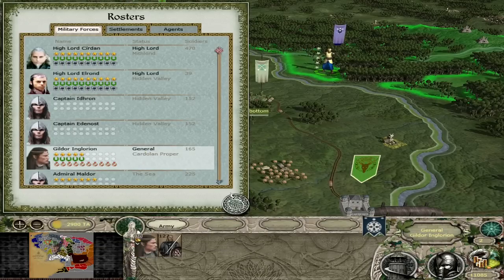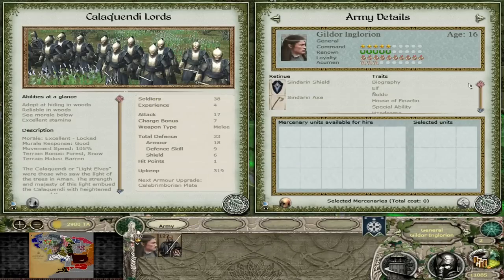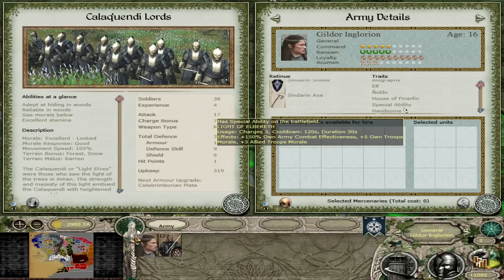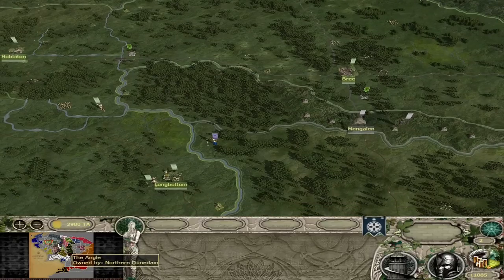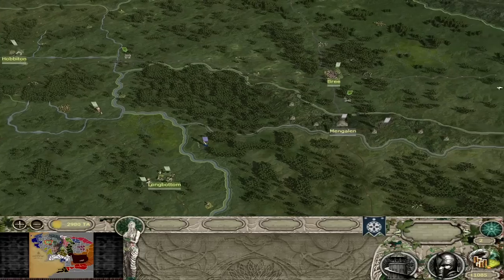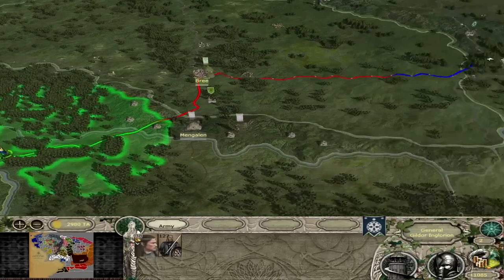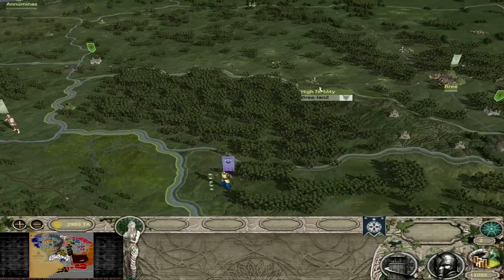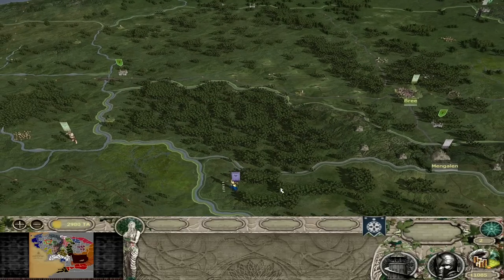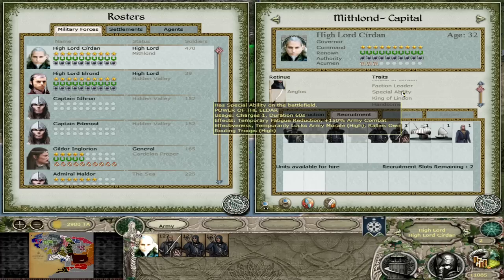Other starting generals: you have Gildor Inglorian, who starts in the center. He was out visiting the hobbits over in the Shire, and he just comes with a unit of Lindar Guards as a standard bodyguard. He does have a special ability, the Light of Elbereth. The point of Gildor being in the center is that you can either send him east to help with Imladris or west to help with Lindon. I'd honestly rather see him on the Bree Roads since you can move really fast through Bree Territory.